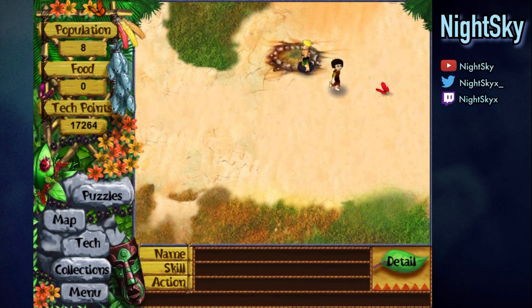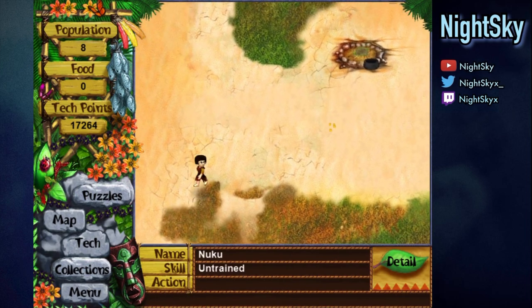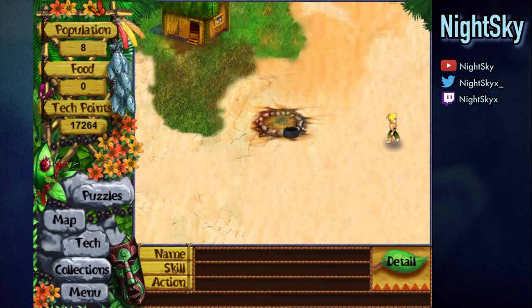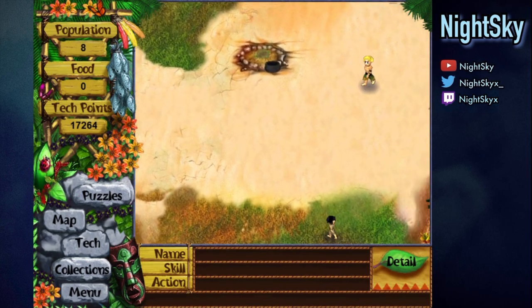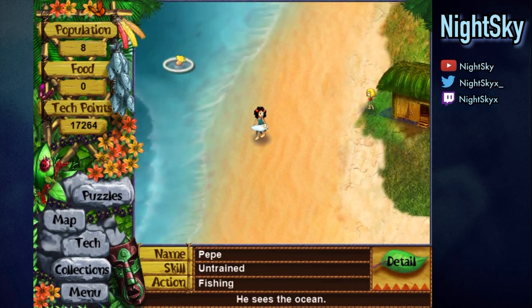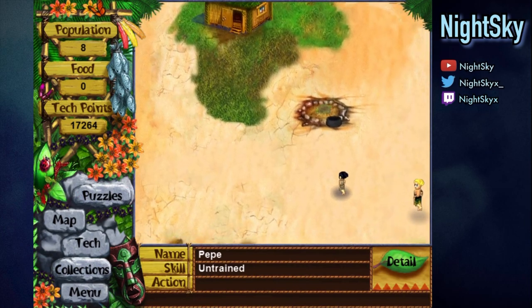You'll need level 2 exploration, 10 food, an active fire, and the herb mastery puzzle completed - that was puzzle 5, the one we did at the start of the game. We already have dry grass in there. Let's get some firewood and we need someone - Pepe, his name's actually Pepe - please get us some food. Wait, crops will be faster.